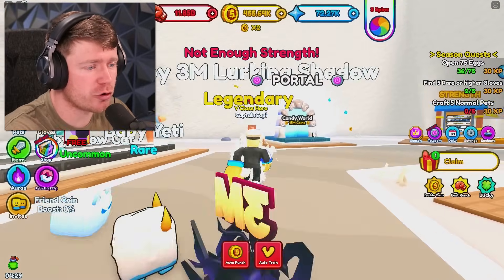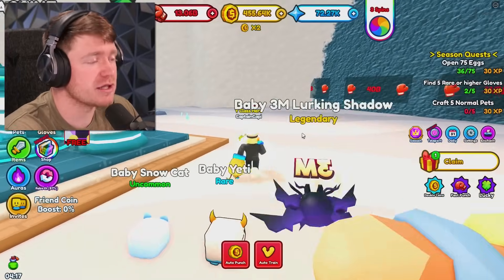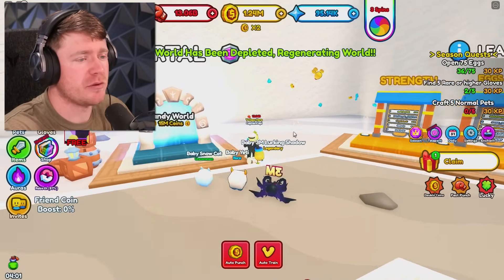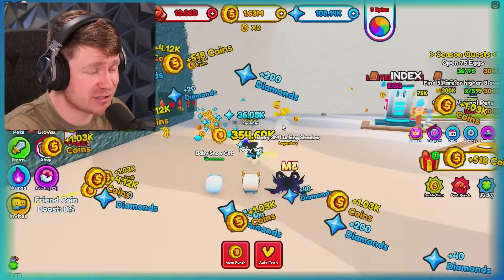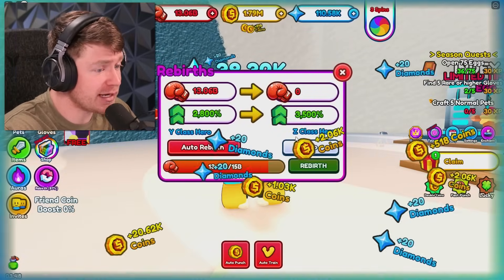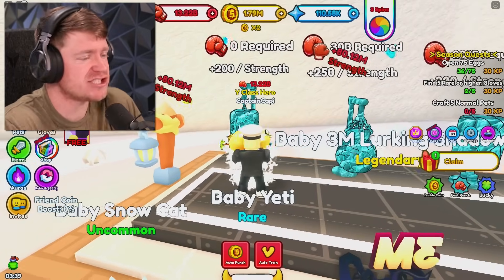And to get to the next world, we need 15 million coins. We would definitely be able to get that, but not in a very timely fashion. Let's see — I'm just going to punch the white walls. It keeps regenerating the map, bro. I would love to buy that 15 million, but I would have to be punching these walls for days. Listen, we got to Y-class hero. What about the next one? We can get to Z-class for 15 billion. Let's go ahead and do that — that's what we're focusing on now. Being the Z-class hero. That's the end of the alphabet, bro. That should be the strongest, right?